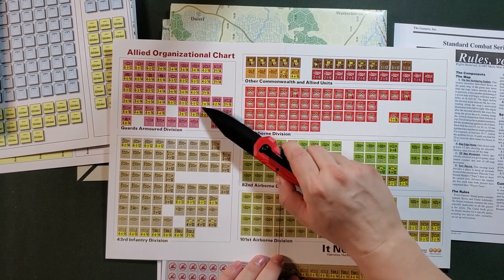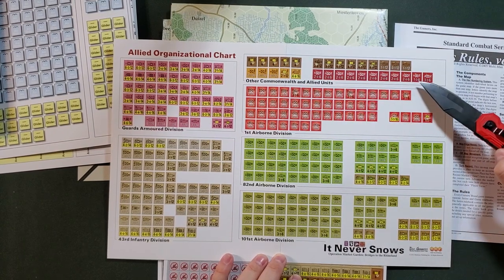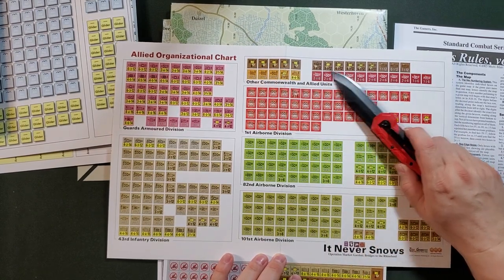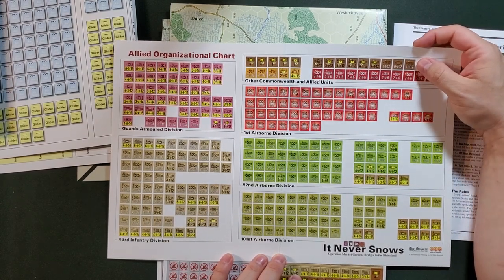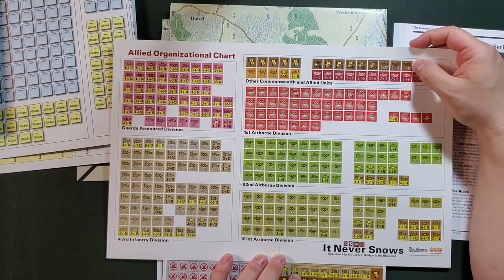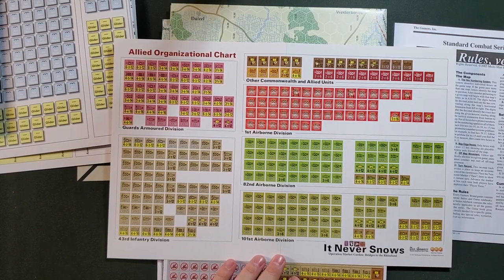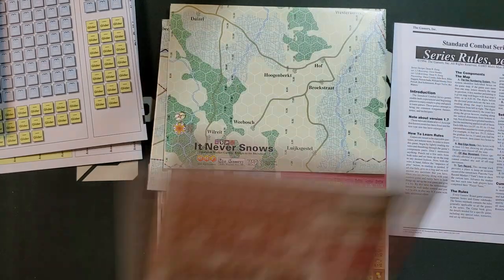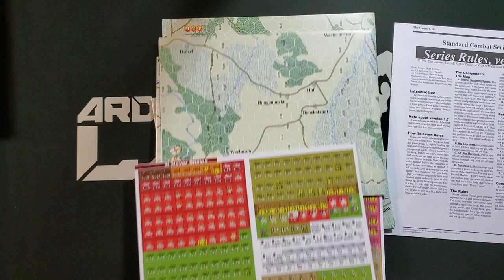On the Allied org chart we have the Guards Armored Division, the three airborne divisions, the 43rd Infantry, the Polish Airborne, what looks like the Princess Irene Brigade, and then some kind of British tank brigade. So we don't have what I would consider a full order of battle for the entire operation, and I think that's because the action is channeled. Let's put the player aids back in the box. There's another countersheet — we'll take a look at the counters in a minute.